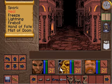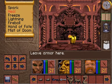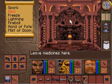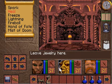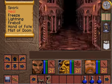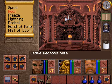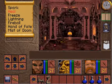Let's see if we can crack this puzzle. Leave armor here, seems pretty straightforward actually. Leave weapons here, leave medicines here, leave jewelry here. Okay I did all that — armor, medicine, and jewelry.